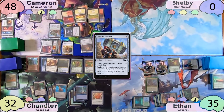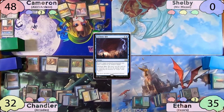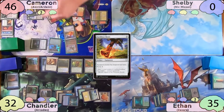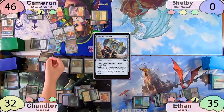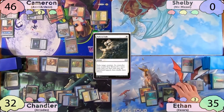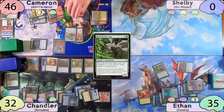Cameron goes to equip Sunforger, but in response, Chandler decides it's time to overload his Cyclonic Rift. Ethan and Cameron both pick up their boards — and honestly, Ethan couldn't be happier. Cameron then recasts Sol Ring, shocks in a Sacred Foundry, recasts Akiri, then finally casts Arden. He recasts Swiftfoot Boots and Colossus Hammer, then attempts to move to combat to get them attached to Akiri. Chandler responds by Path to Exiling Arden before they move to combat. Cameron finds a tapped Mountain and passes to Ethan. Ethan starts his turn off by recasting his Artificer's Palette, then casts a Green Sun's Zenith for X equals three to find a Reclamation Sage. After asking Chandler's opinion, Ethan decides to blow up the Swiftfoot Boots.